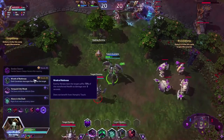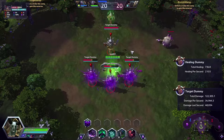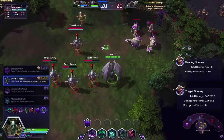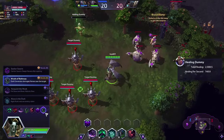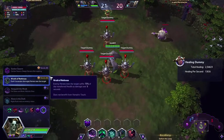If you take the level 20 talent where you also do damage to nearby enemies, this happens: you deal 75% of the damage to everybody around. That's pretty cool — percent health damage. Not that strong overall, but cool.